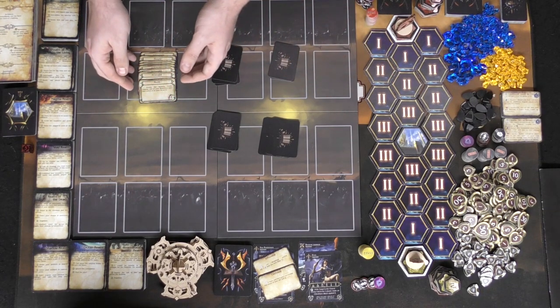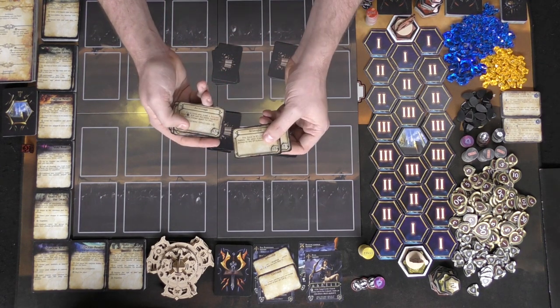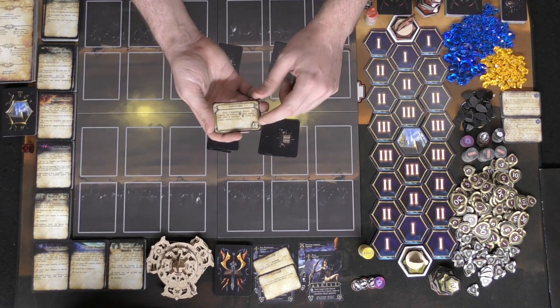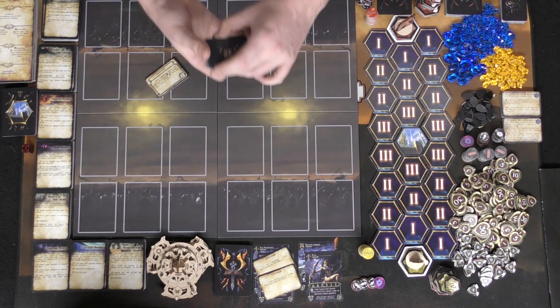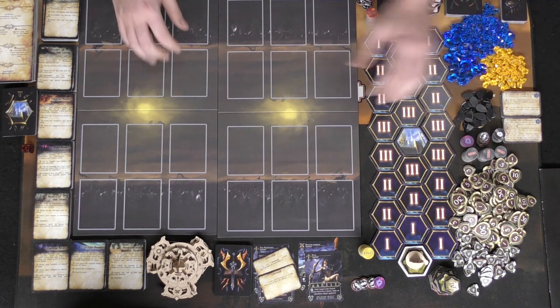In player turn order, you're also going to be selecting one of these different types of classes — you'll need to choose a medic, maybe a strategist, an archmage, or a pathfinder. They all have their own abilities as well as an initiative marker, which is going to be relevant for turn order. Set aside the rest of these after you've made your character and your races — after everybody's done that, you won't need these anymore for the rest of the game.